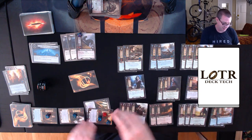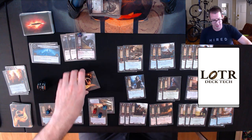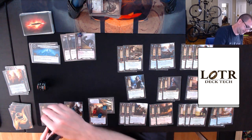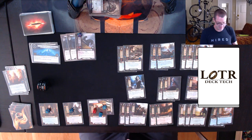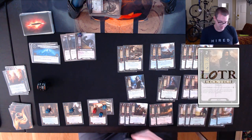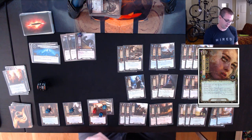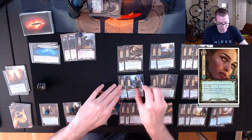This is a bad deck for me to play on video because it basically does exactly what it's meant to do — hard to make it dramatic. Draw my card for the round, get resources. I spend two for a Warrior of Lursernach, cycle Elven Light to draw, and here's two for a Stargazer. Maybe I should kill the Nazgul just for fun.